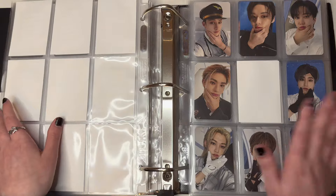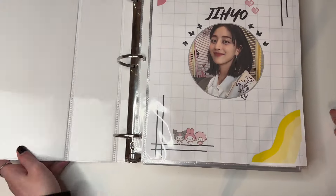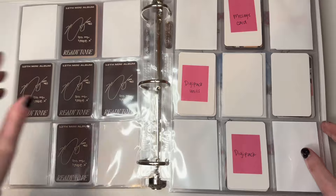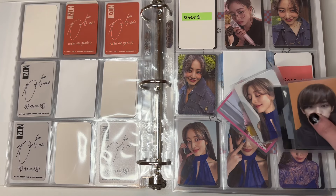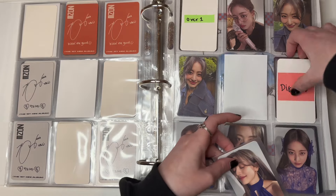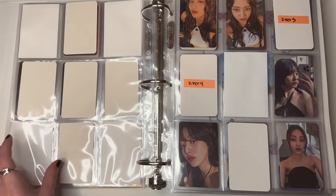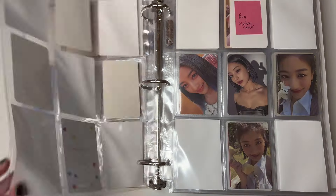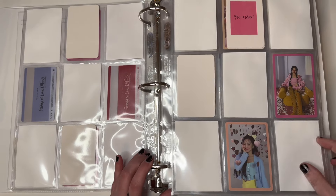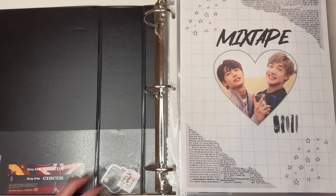Now onto some album cards and then we'll be done. We have a Jihyo card from Zone — actually I have two Jihyos! So we have her last digipack that I needed and then this other Formula of Love pre-order card — yay! I just need four more cards I believe. For Formula of Love I'll put her here and find the other two, which shouldn't be hard. That's it for Jihyo!